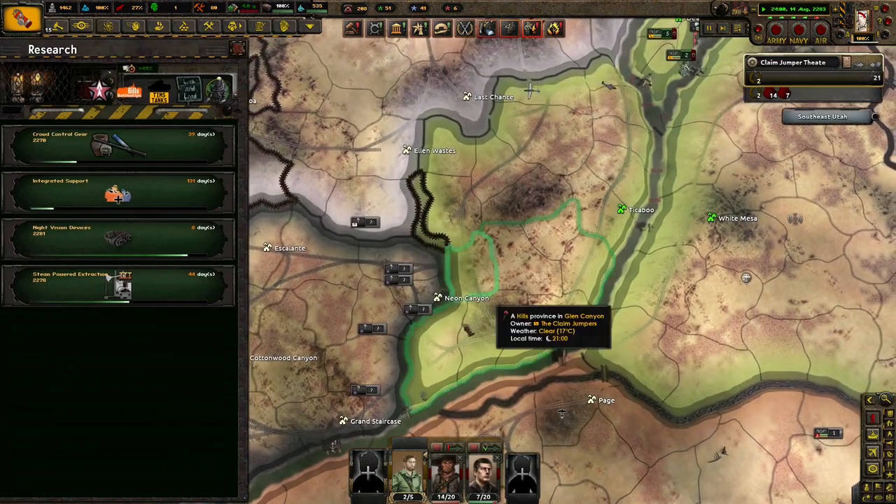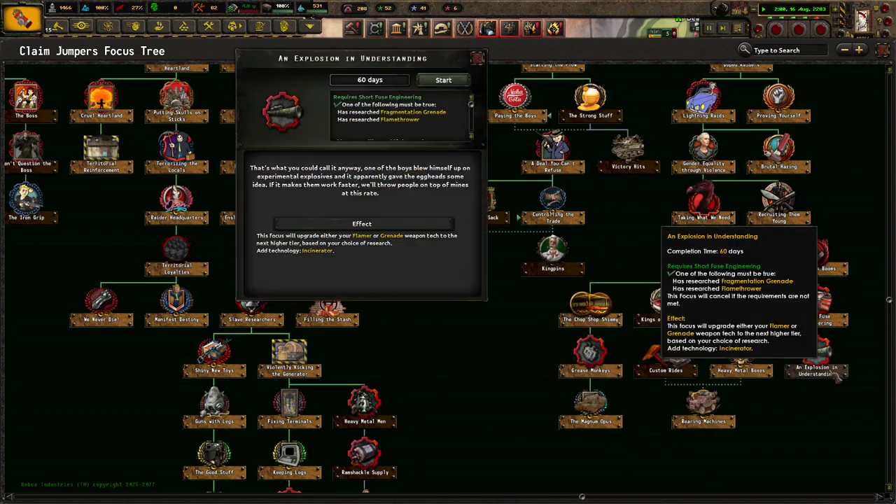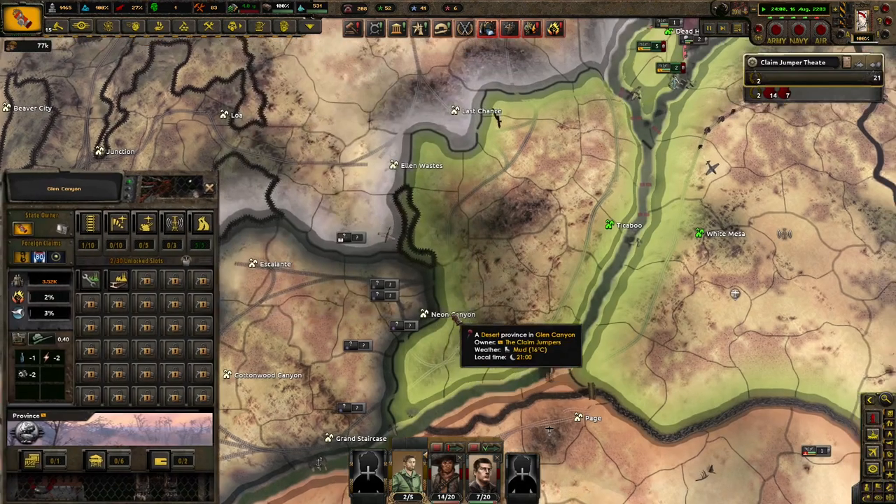Grab control — we ain't done any of that stuff yet. Brutal hazing — we love the hazing brutally. Incinerators. I guess why not? We already have incinerators. They're pretty much there already.